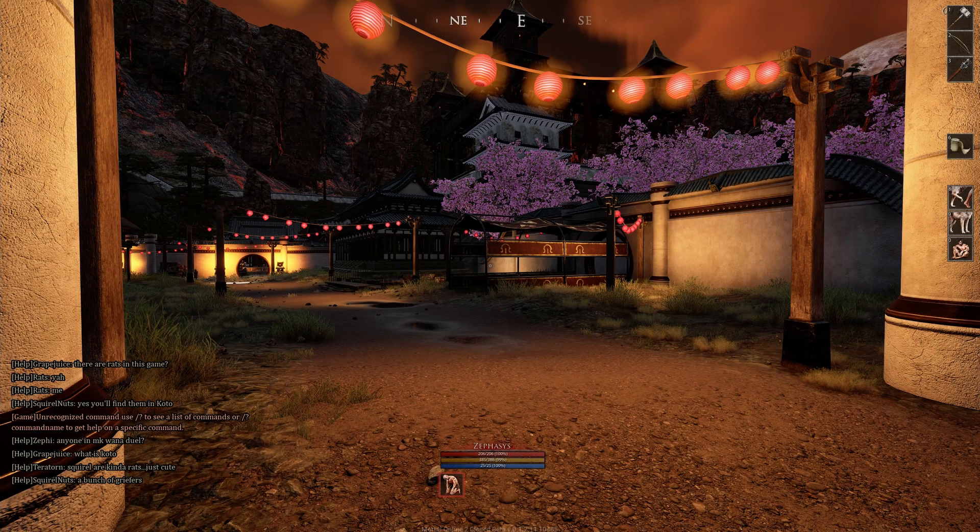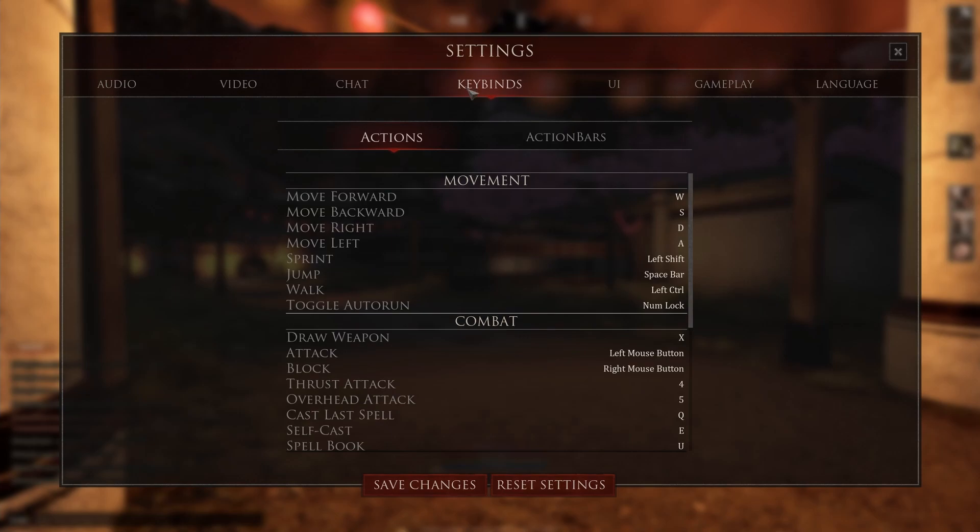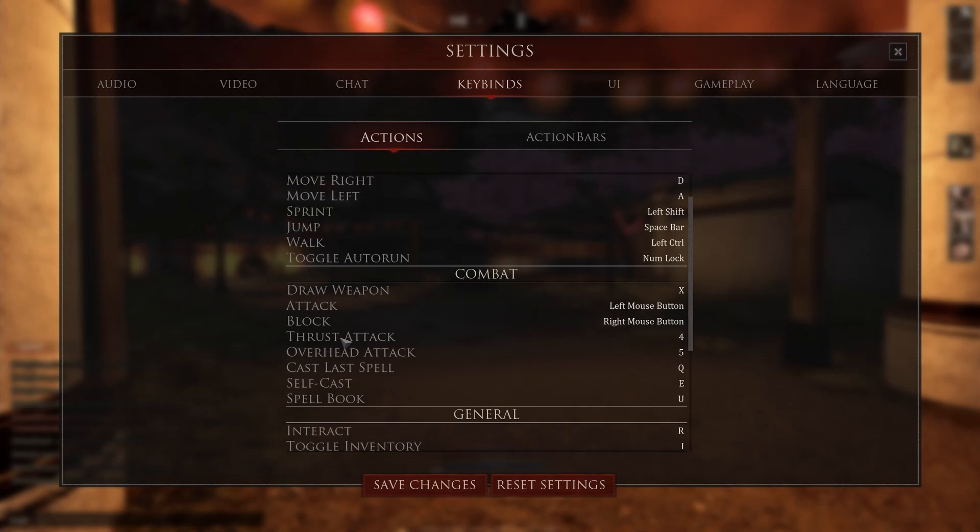One thing I almost forgot: if you do decide to use the movement keys for attack and block, it may also be easier to go into the actual key bind settings. Under combat, you'll find a thrust and an overhead attack. I'm using a Razer Naga with the buttons on the side of the mouse, so I've assigned my thrust and overhead attack to keys 4 and 5 to perform the attack or block for thrust or overhead. I just didn't want to leave that out in case somebody wants to go with the movement style key binds.